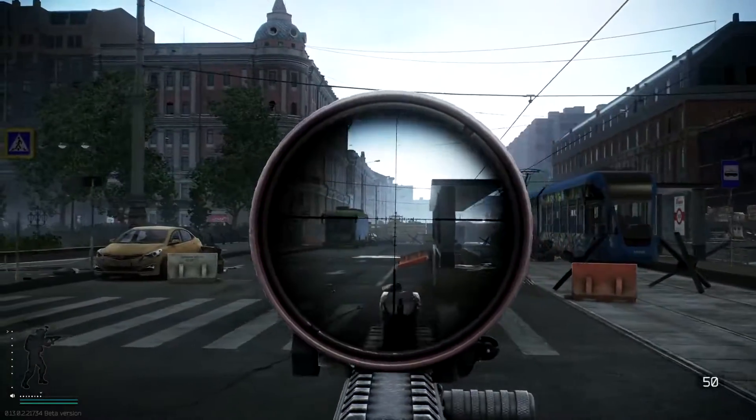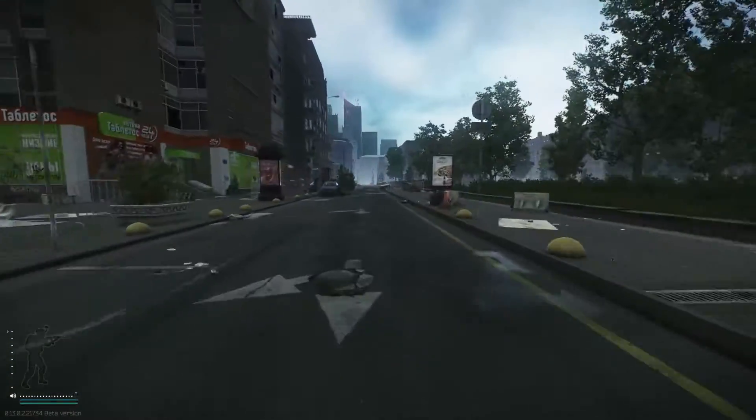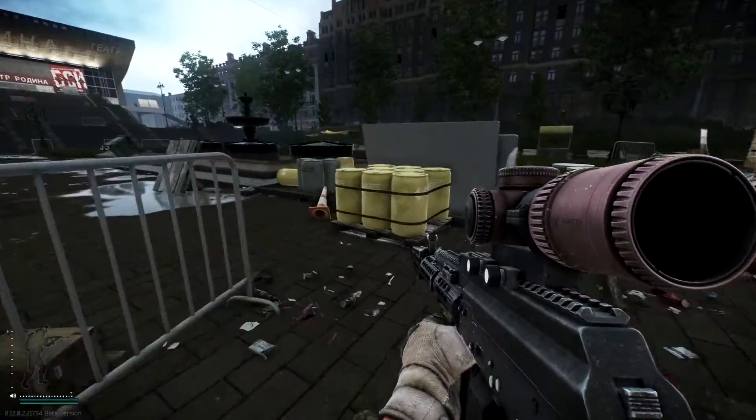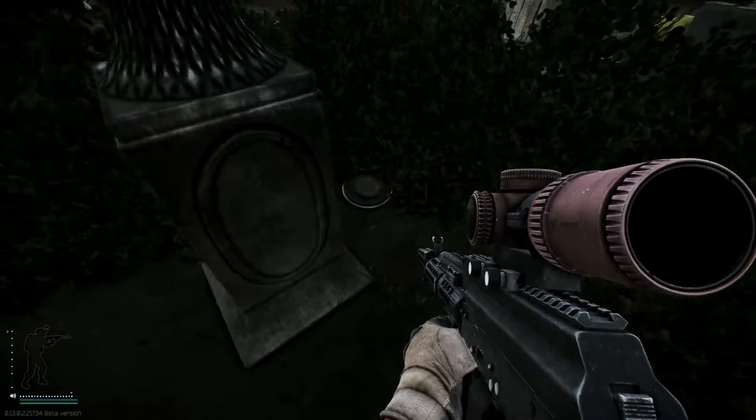Starting off at this central point, for the first one we're heading straight down this road, taking it right here into the park area. Once you see these yellow barrels at the base of this lamp post, that's where you're going to find your first stash.